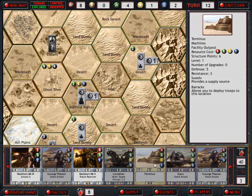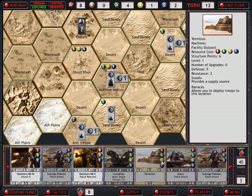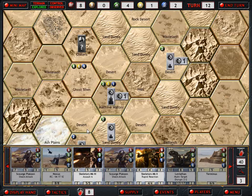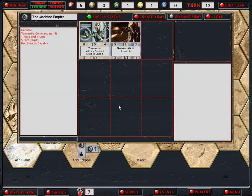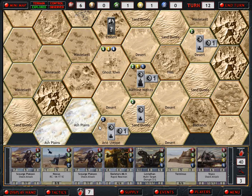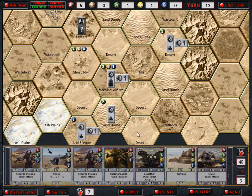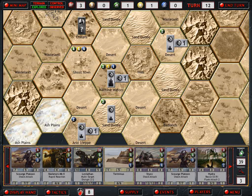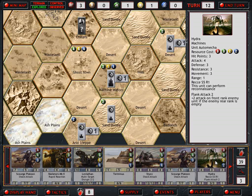I wasn't thinking. Because I spent the two energy resources I needed making this collector. We can get another Skeletor down. I think I just get ahead of myself. Let's draw... ooh, a Hydra. Now this is a bit cheaper. It's reconnaissance, kind of like the Leopard actually. And it has a flank attack, which is nice.